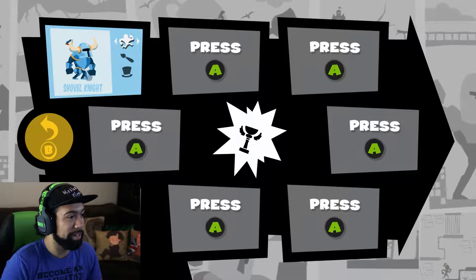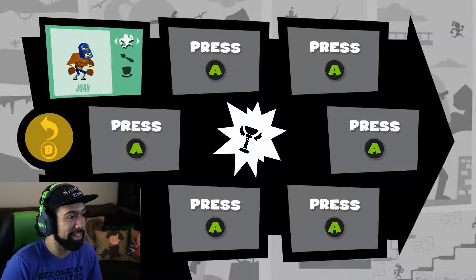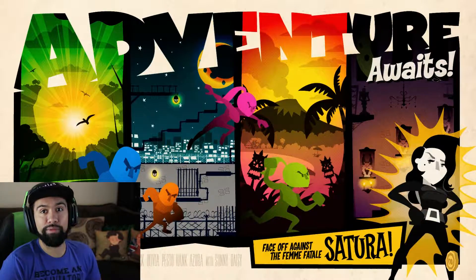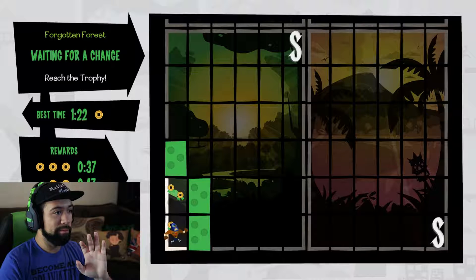I've got some people unlocked. I don't want to play as Shovel Knight. Let's do — that one looks cool, I like Juan from Guacamelee. Yeah, let's go, I'm gonna play as Juan from Guacamelee. You could play this local co-op with that many people which is awesome, but for our purposes I'm just playing by myself.